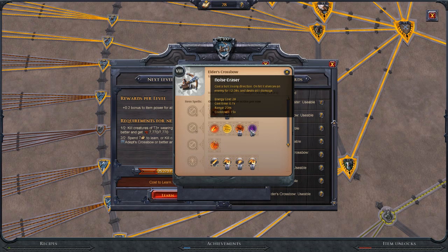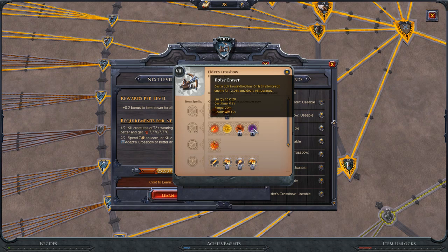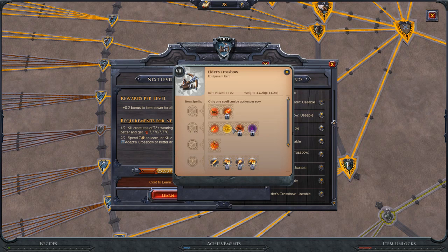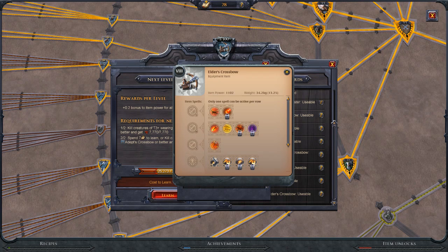Unless you catch a melee player who walks into the trap, I don't think Caltrop is good — I'd rather use Sunder Shot or Knockback Shot. Noise Eraser is a skill shot that, on hit, silences an enemy for 12 seconds and deals 461 damage. If you land this ability the fight is potentially over. We were playing a comp with this bow and the noise eraser landed on the healer — silenced for the full duration, got a big hit into a Snipe into an Auto Fire and basically killed the healer alone. It's 28 energy cost, 0.7-second cast time, 20-meter range, and a 15-second cooldown. This is definitely the best ability on this tier.